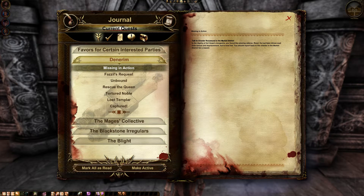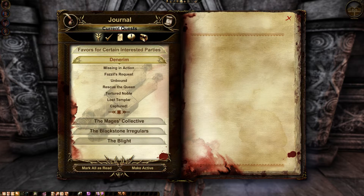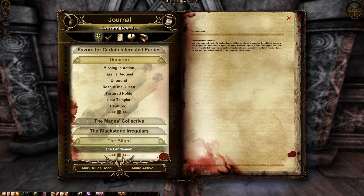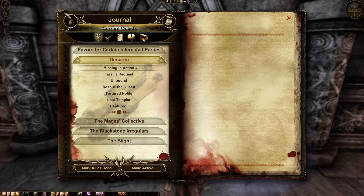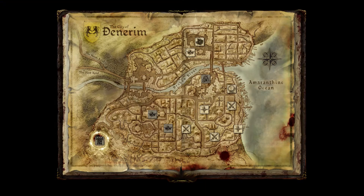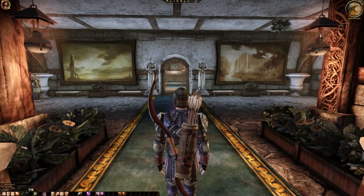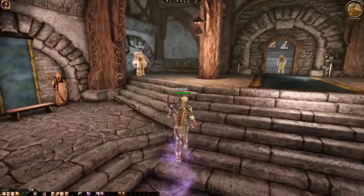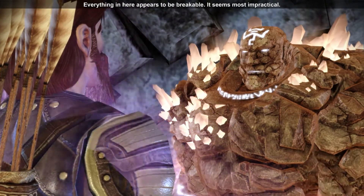We can switch out - we'd probably be ambushed, I think. It would be kind of a walk without an ambush. No ambush so far. I'm not complaining, that's good. Do our companions have something to say? Everything here appears to be breakable - most impractical.